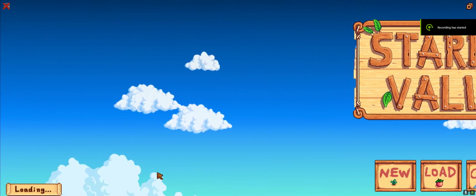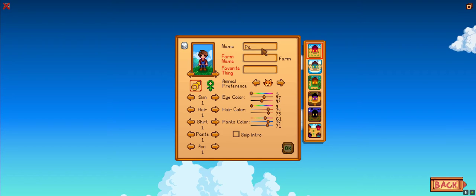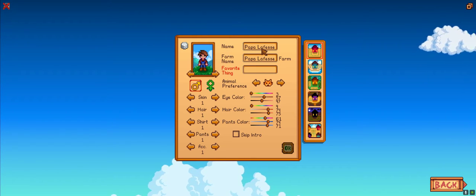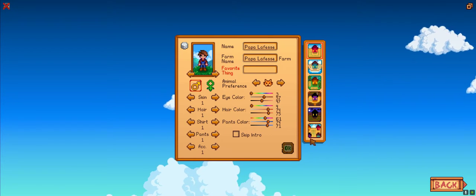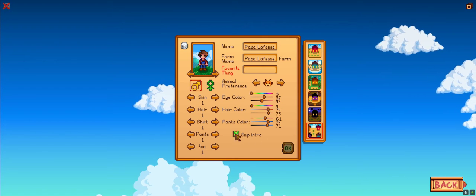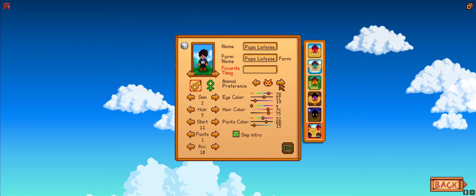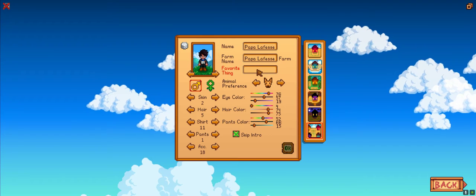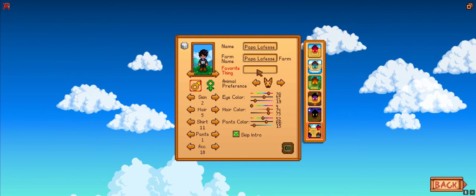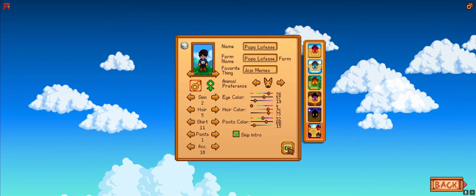Hey guys, I'm ApalaFess and I'm going to start a let's play series from my favorite game of the decade: Stardew Valley. I believe most of you are familiar with it, so I'm not going to explain what it is. I haven't played since the latest big update, so I'll make sure I select the new farm — the four corners farm. I'm going to randomize this a little bit. I'll take this doggo — look at him, he's a cute doggo. Okay, I'm ready, let's get started!